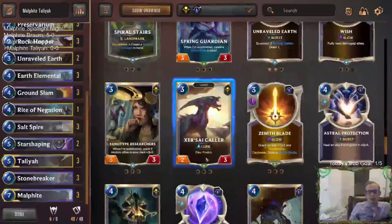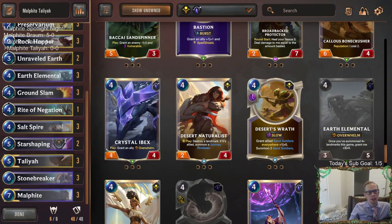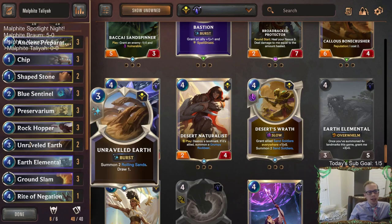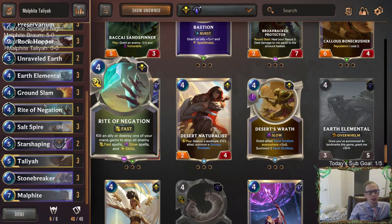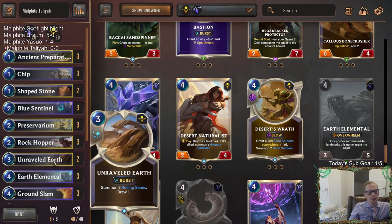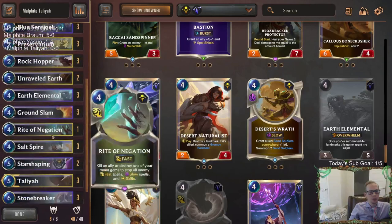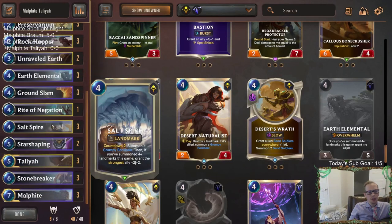The card I could see playing this format — maybe not last format — is the Desert Naturalist because of how prevalent Thralls are now. But I wanted to have Nexus healing in the deck, so I didn't want to have no Nexus healing. Where do we fit in the Naturalist? There are already so many 4-cost cards. I wasn't exactly sure what to do, so I just decided to play the exact list we had before.